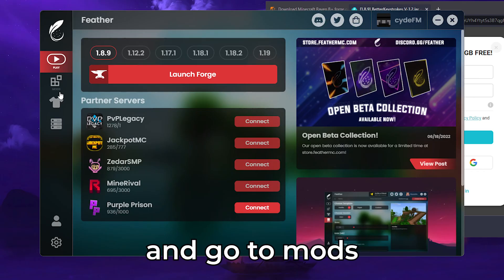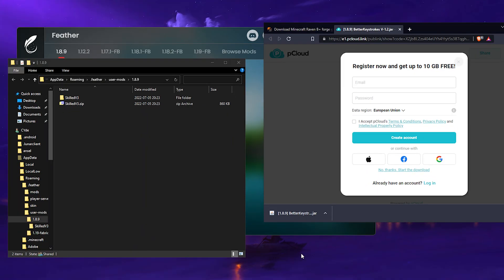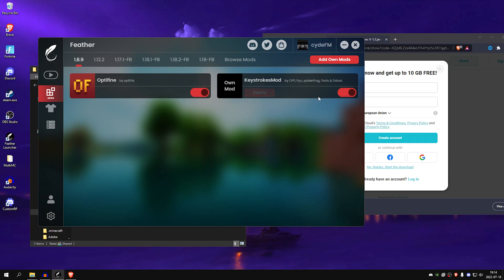Open up FeverLauncher and go to Mods. You want to press Add Own Mods. Then you want to take the Better Keystrokes mod, which is RavNB Plus actually, and enable it in FeverLauncher.